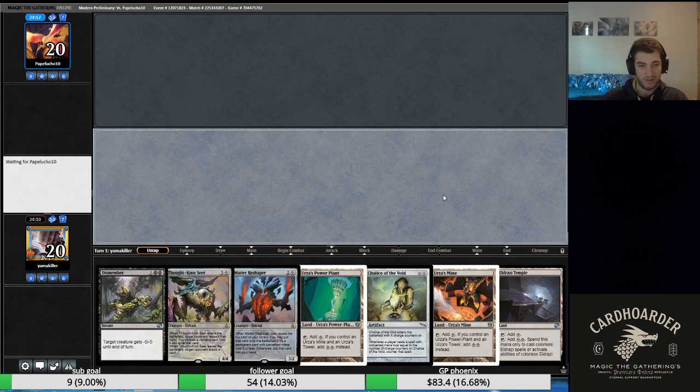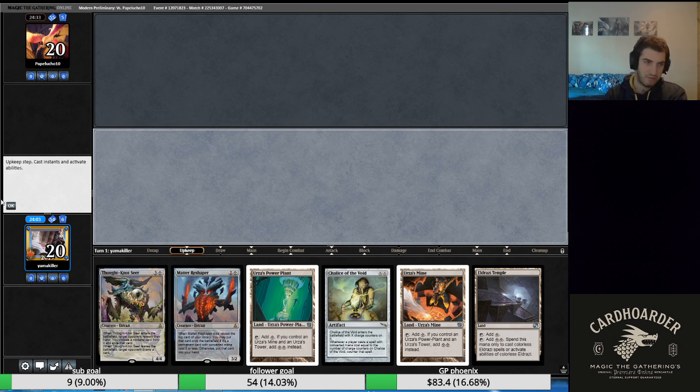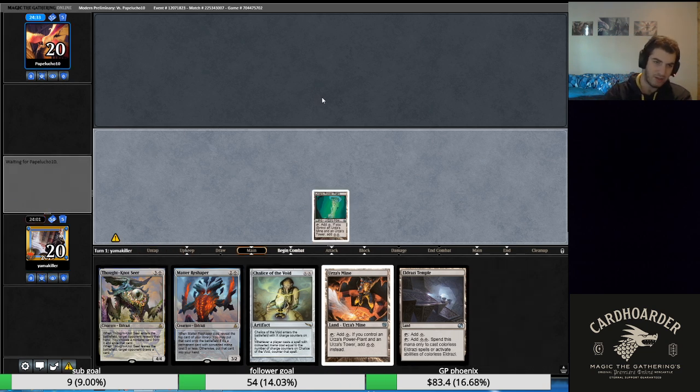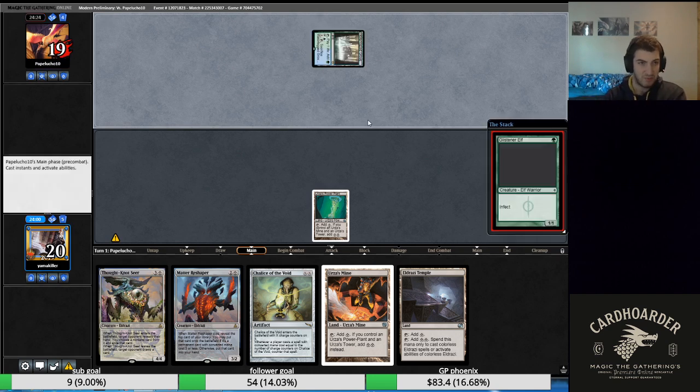This new draw looks infinitely better. We have a clear turn two play of either Mattery Shaper or Chalice of the Void depending on which is better in the matchup. We can ditch this Dismember because Chalice could just end the matchup on the spot. Chalice of the Void at worst you can get it on two, three, or four later in the game and it'll end up being good. We're going to lead on an Urza land right now because we have three draw steps to Urza's Tower, then we play Chalice on one. Looks like we're playing against Infect.